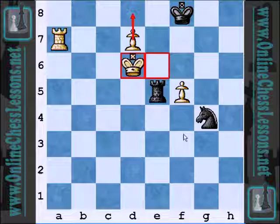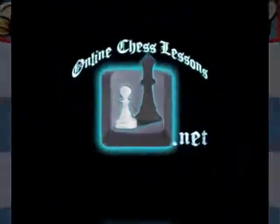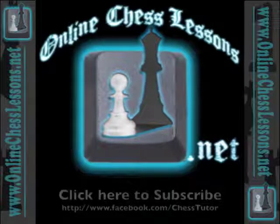An absolutely fantastic upset by Sam Shankland — GM elect — over experienced pro and tournament favorite Alexander Onischuk. It will be extremely interesting to watch the semifinals. I believe Shankland is playing Robert Hess in group two, and in group one we have Gata Kamsky playing Yuri Shulman. Definitely going to be fun to watch. This is Will Stewart from OnlineChessLessons.net — thanks for tuning in.